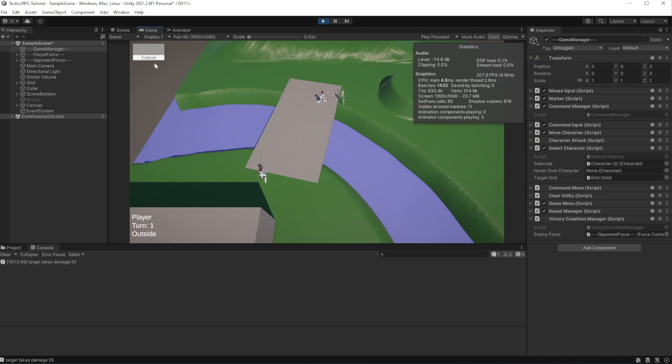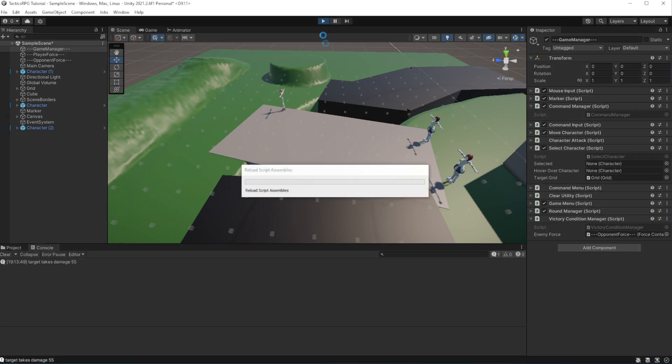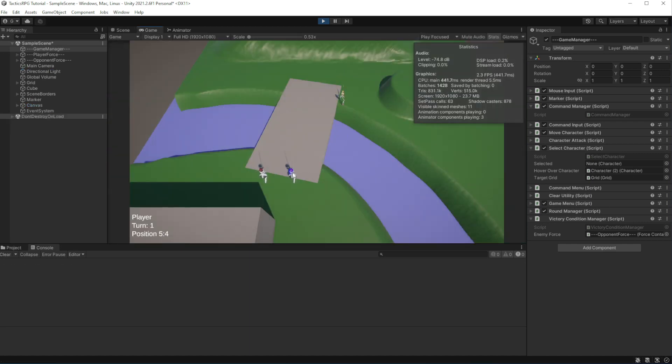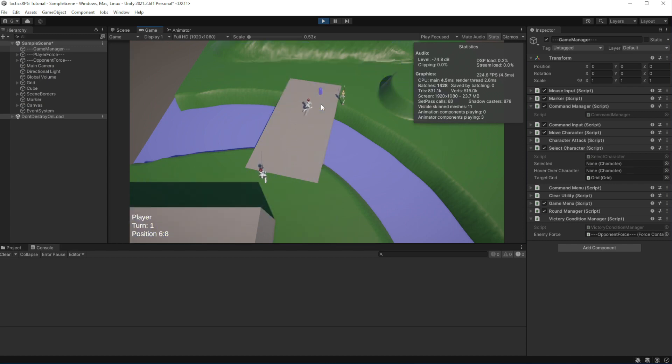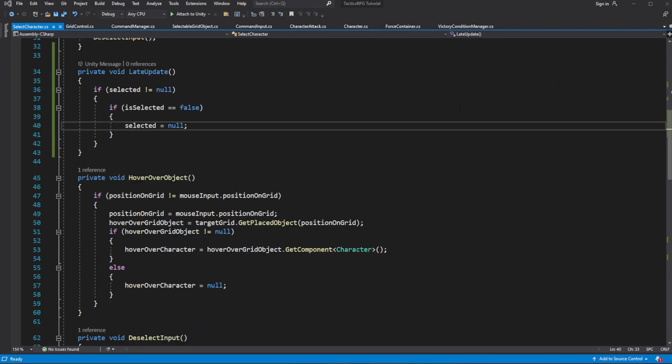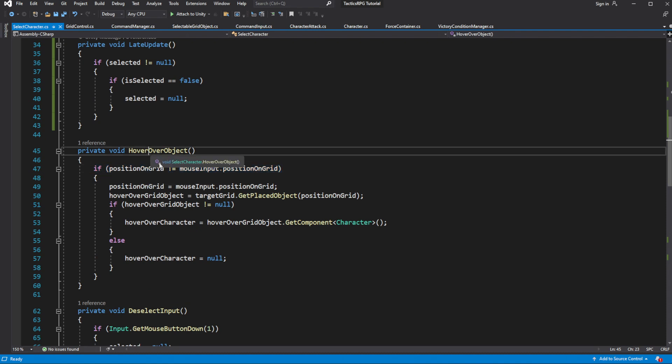That fixes the problem. After moving into the area we can't immediately click on the spot and select the character without moving the mouse. I am clicking like a Starcraft player right on the spot and nothing is happening — I need to move my mouse away and hover over the spot again to be able to select. This is happening because of our optimization inside select character — we only update the hover over object when we move the mouse around. So let's move the check for moved mouse outside the hover over object detection method.